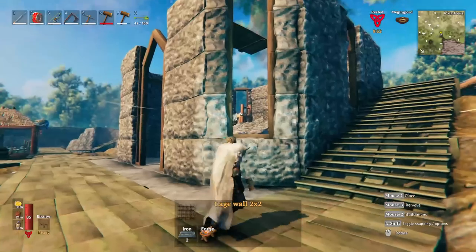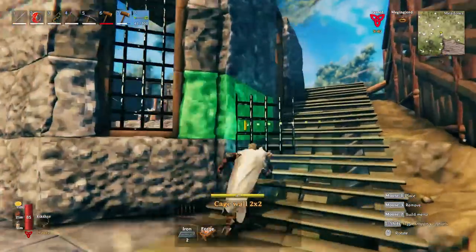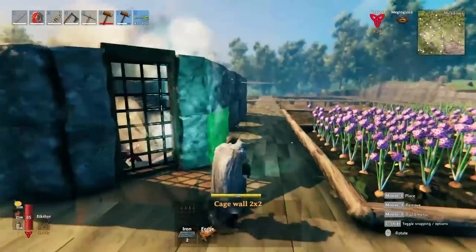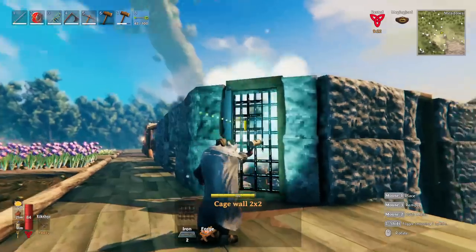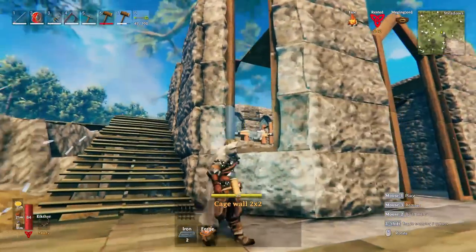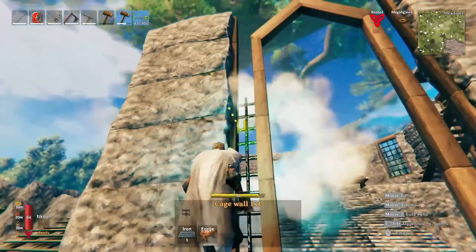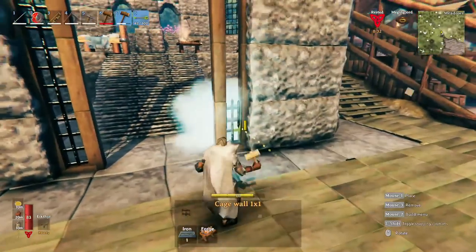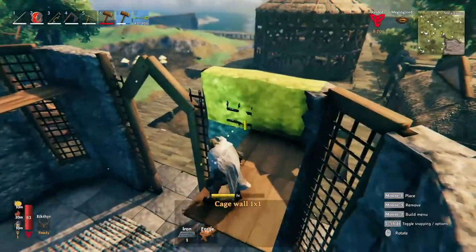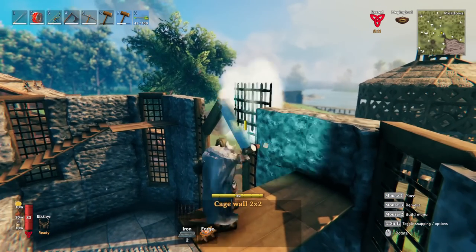The next thing we want to do is start using way too much iron for this build. It's going to haunt us later when I realize that all the plains materials need iron and not black iron — it's just sad to see so much iron being used. But oh well, there's more out in the world. This iron grid gives us a really nice look, but it does more than that — as this frame goes up, the iron grid will also help with stability up top, which is super important as we continue going higher.